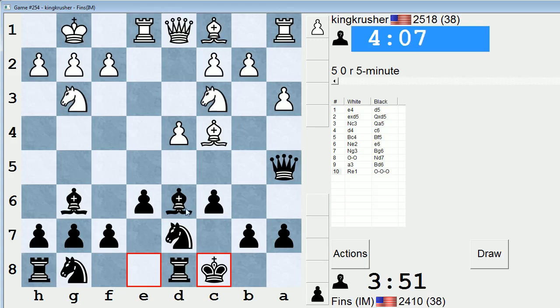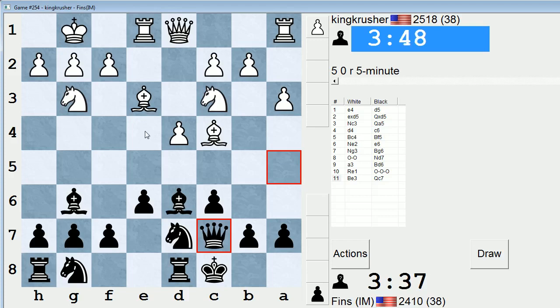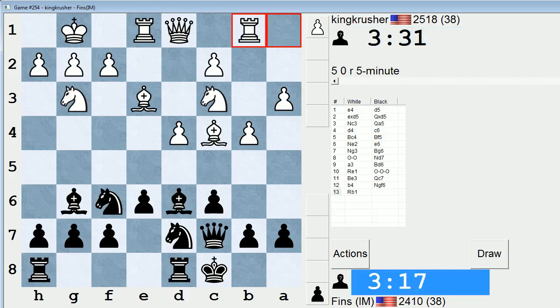He might be able to launch a queenside attack before I get going on the kingside. But out of all the moves I just considered, this one seems best. Note that b4 could be met by Bishop takes b4, and he's pinned down the a-file — so that's not so desirable for him. I would expect Knight e4 again. What am I going to do against Knight e4? That might have been strong by him, but he plays a different move instead. Now Knight gf6. I need to complete my development anyway.